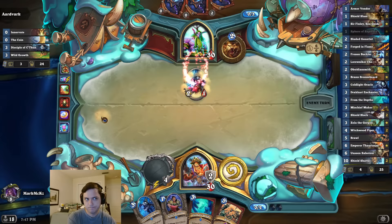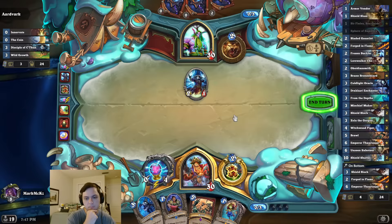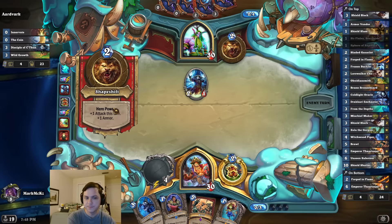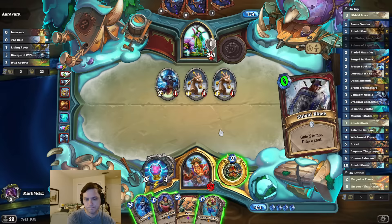Your minions think you are weak. I could just Finley next turn. I might. It's a little dangerous though. I probably shouldn't Finley. I'm putting Roots. Do I Finley? Let's Finley.